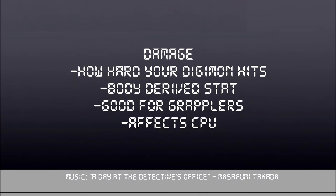Next up is damage. Damage is how hard your Digimon's blows hit their target at their lowest, and it affects the body stat. If you want your Digimon to hit like a truck, put points into this. It's also very useful for a grappler type Digimon, since body is the stat rolled for grapple checks and is derived from damage. I would also recommend not dumping this stat. When we get to the combat section and I explain how accuracy bleed-over works, you're going to think you can dump damage and use accuracy to make up for it. No, do not do this. It ends in you basically doing chip damage for most of the game.